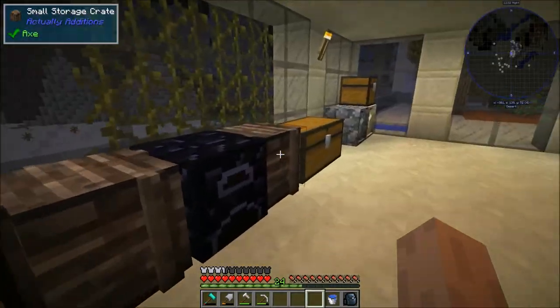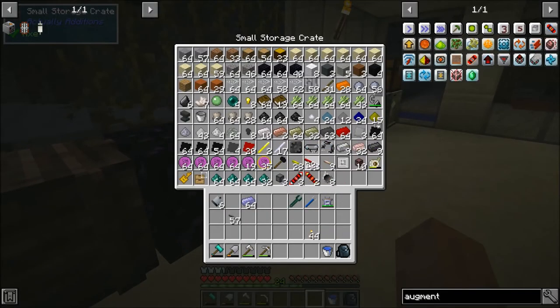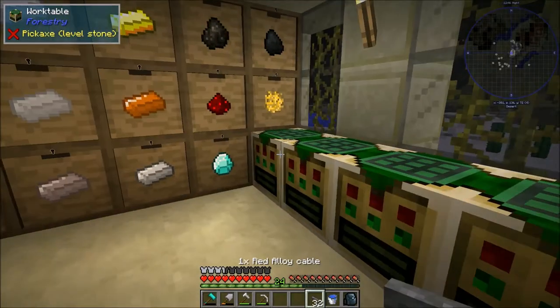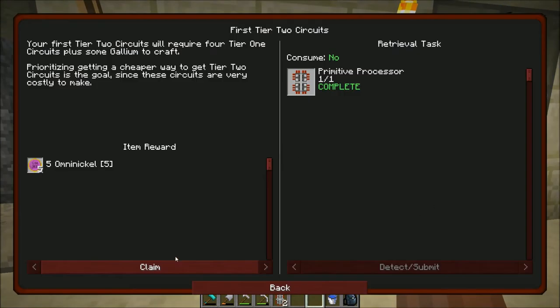I think we're running low on red alloy cable — I thought I made some more covered ones. I have a good amount here though, let me just get some rubber. Now we should be able to make our primitive processor. I'm going to make as many as I can, which right now is just two, but that's still something. That completes the quest and we get nickels for that one which is very nice. The quest guide even hints at prioritizing getting a cheaper way to craft tier 2 circuits — making four regular circuits by hand just to make one processor is very annoying.